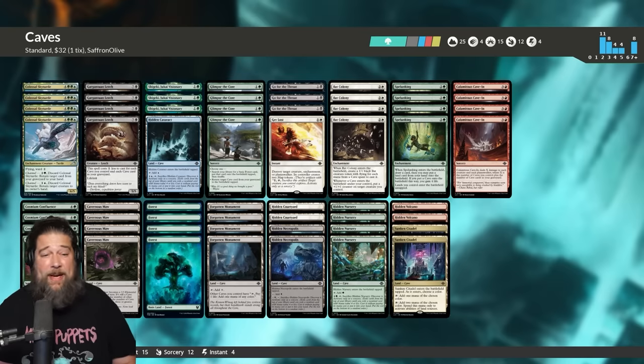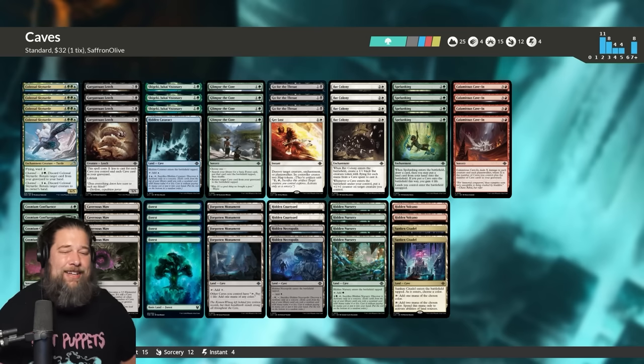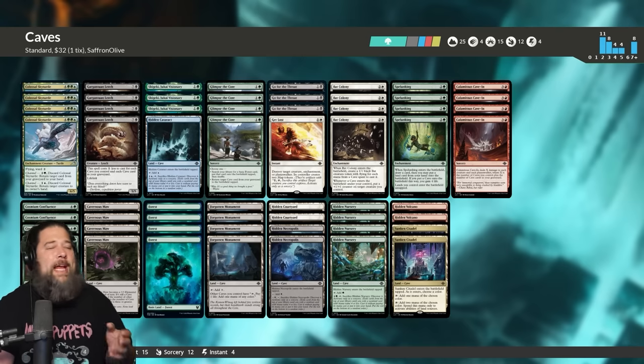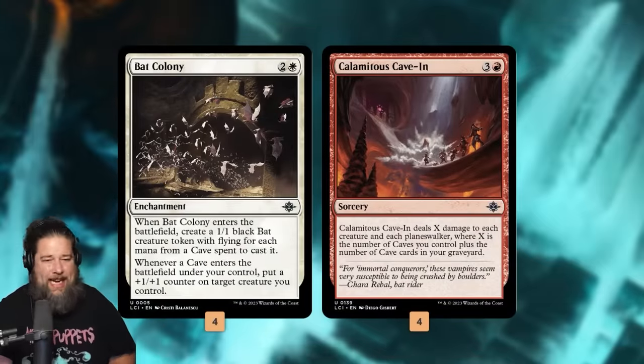We got a sweet one this week. We are heading to Lost Caverns of Ixalan Standard for the first time to play 10 rare $32 caves. I'm really excited for this because caves kind of remind me of gates, and I always have had fun playing gates in any format. So let's talk about caves, what they're trying to do, jump into some games, and see our new standard format in action.